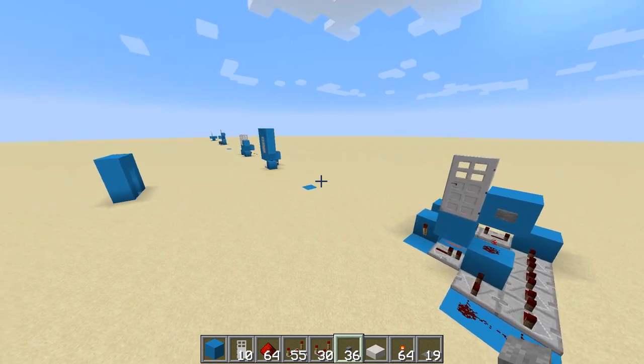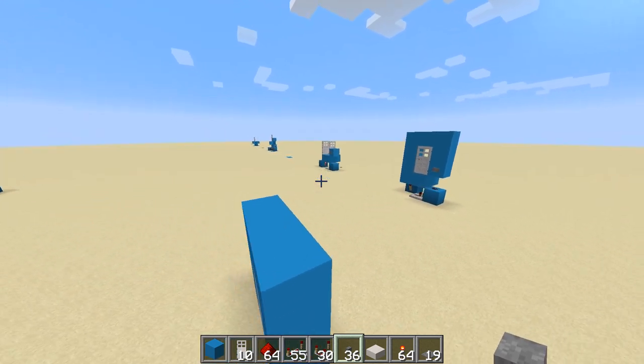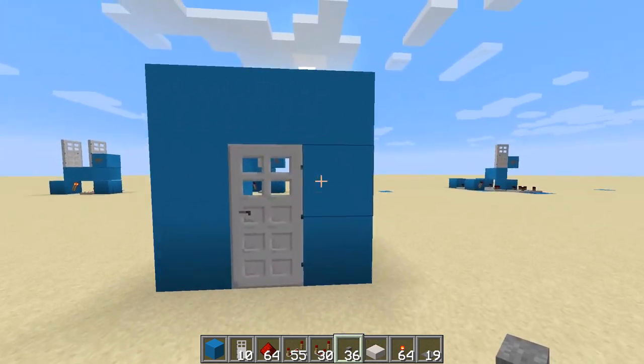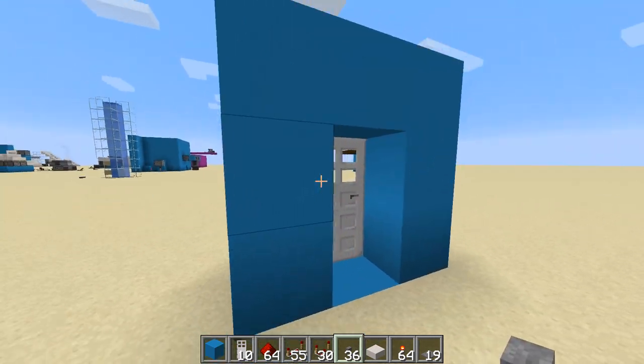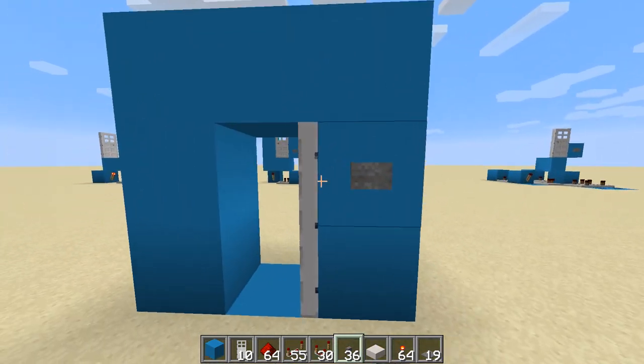Hello, my name is Jendo and today I'm going to show you five different ways to wire up an iron door. Generally the most basic way of doing this is just to stick a button on either side of the door and then push the button and run through.